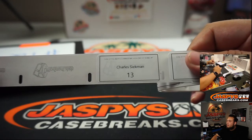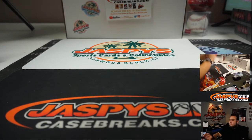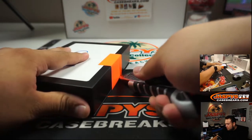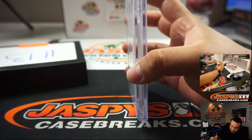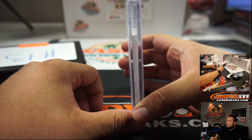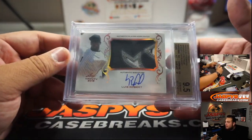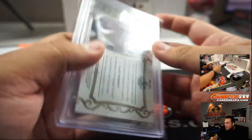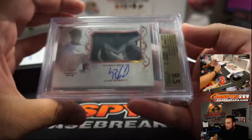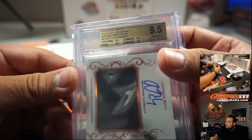Charles, box 13. We have ourselves a Luis Robert from Leaf Trinity Baseball 2018, and it is a BGS 9.5-10. A nice patch in there as well — a little bronze spectrum. Everything at 9.5 and surface was 10. Pretty solid.